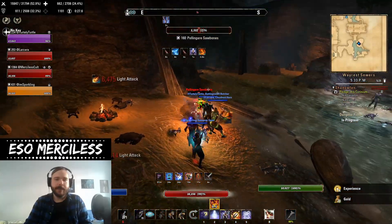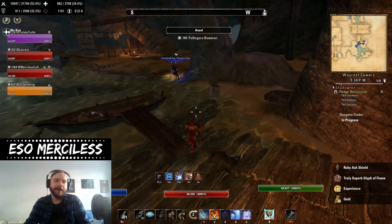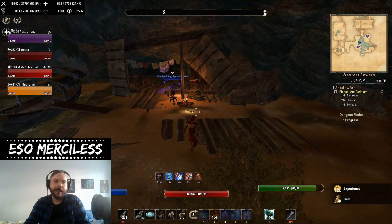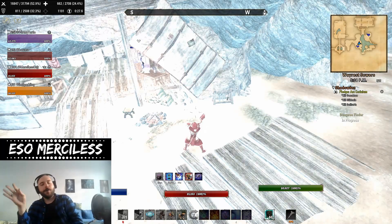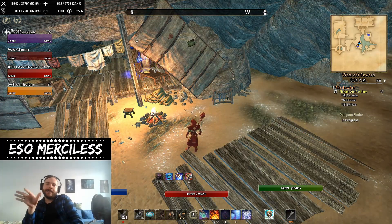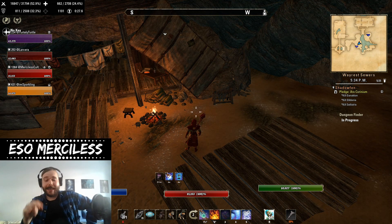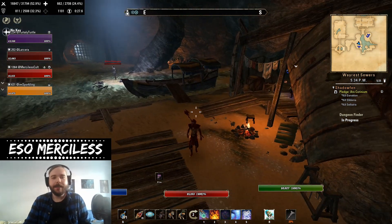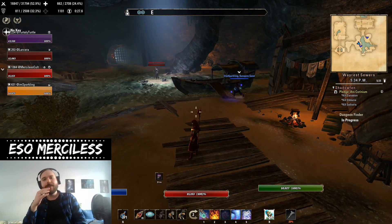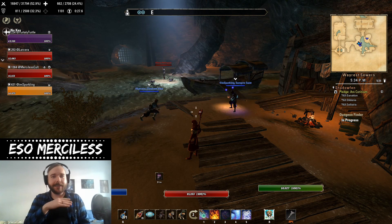Don't aggro the boss yet — in Wayrest Sewers One we need to activate the Scroll of Glorious Battle first. The case is located over here, so I'll activate it now. Hard mode means more damage and more boss health. This dungeon is generally one of the easier ones so far, but pug groups struggle quite a lot with the main boss on hard mode. The main reasons are his ambush ability and his spin ability.